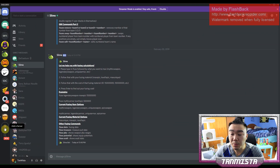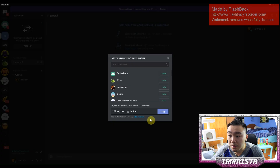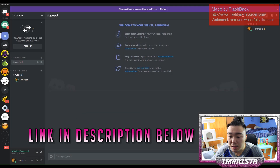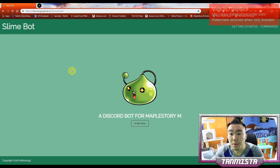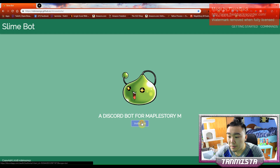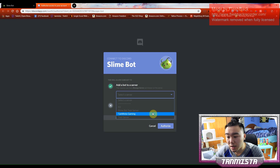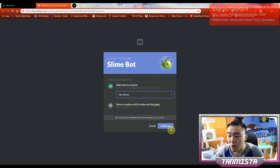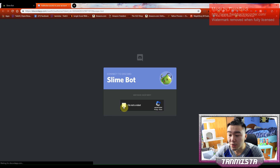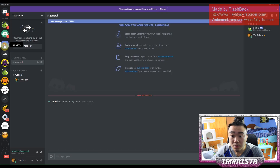For the purpose of this video I'm going to be creating a new server just so we can follow along, so I'm going to call this test server. To get Slimebot I'm going to link it in the description below, but it's going to be this site called robinsongs.github. Once you come on this site you're going to click on invite now, choose your server — for this purpose we chose test server — then authorize that. Once you get the screen that says authorized, you should have it on your Discord channel.